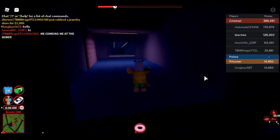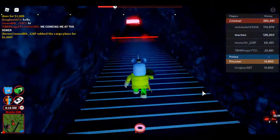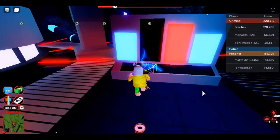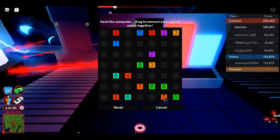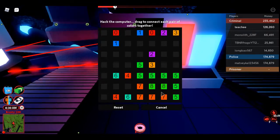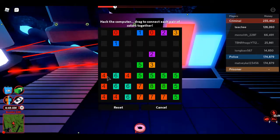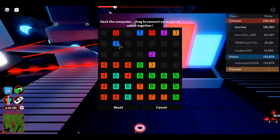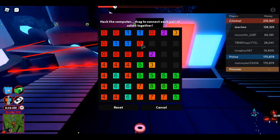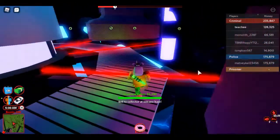Then you go down here, jump over the lasers, then cut off to the side and go onto this second electrical box — you're going to do the same thing. Connect five to five, seven to seven, six to six, four to four, one to one, zero to zero, two to two, three to three. And that's how you get your uranium value.